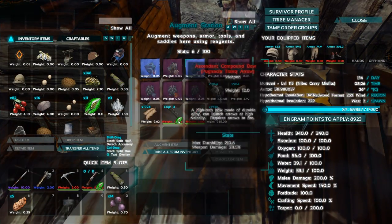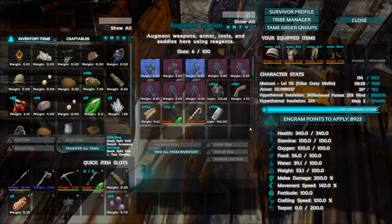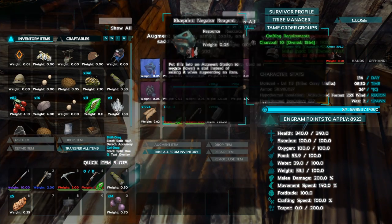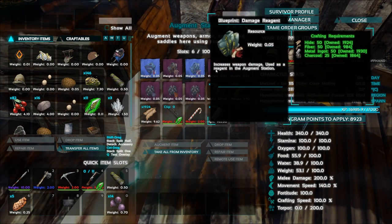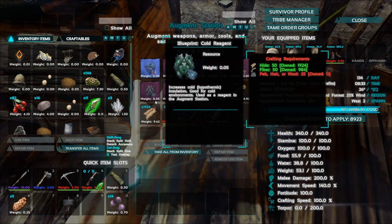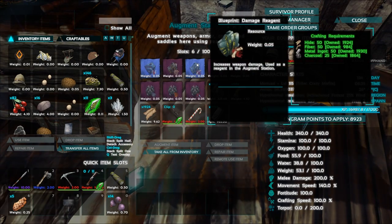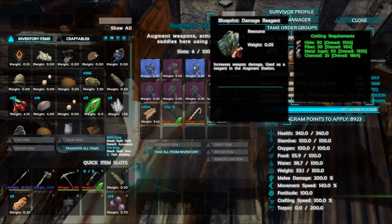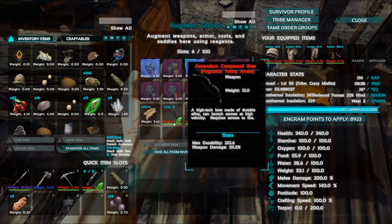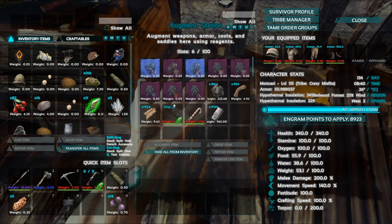What does the augmentation thing do? Well, as you can see — you have stuff like the damage reagent in there, the durability reagent, damage reagent, armor reagent, durability. Grab those, then you put something in there that you want to augment, and then if you do, say, a damage reagent, it just ups the damage on your tool or weapon — just that, without losing anything else. It's not increasing quality or anything, it's just upping that one value. Nice!